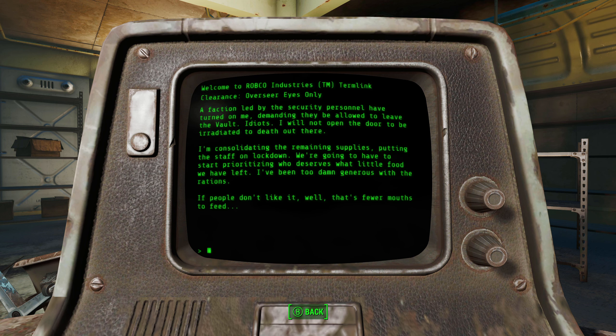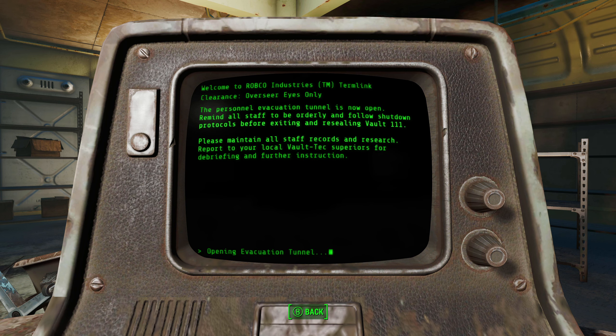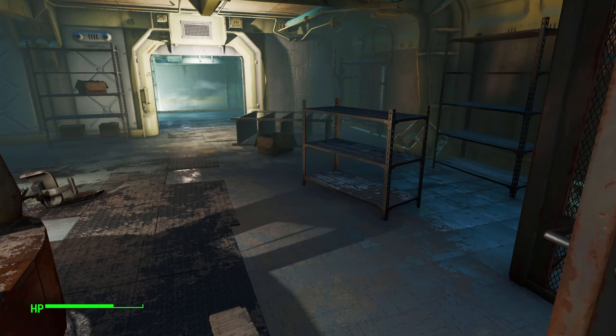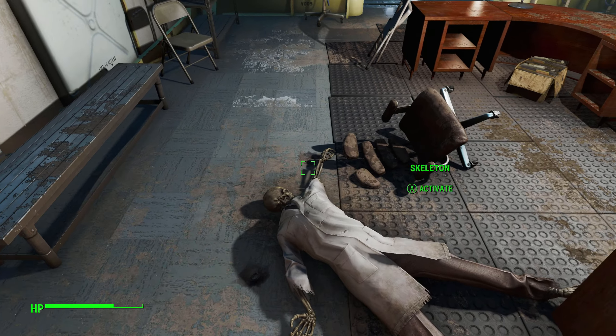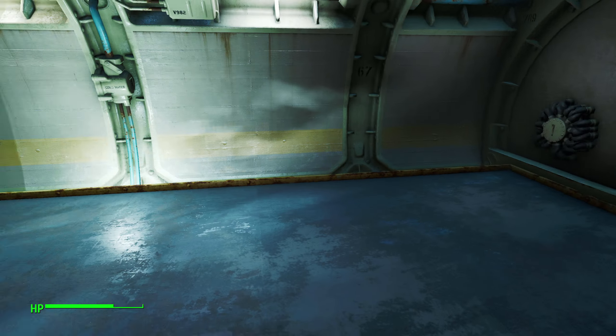Mutiny: So much for keeping control. A faction led by security personnel have turned on me, demanding they be allowed to leave the vault. I will not open the door to be irradiated to death out there. I'm consolidating remaining supplies and putting the staff on lockdown - we're going to have to start prioritizing who gets the little food we have left. Then there's an entry to open the evacuation tunnel. I wonder where the overseer's body is.